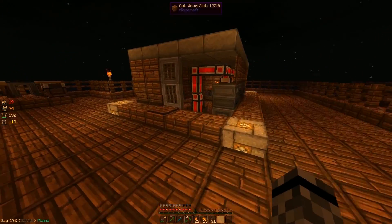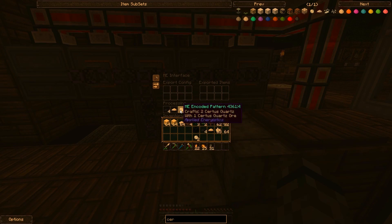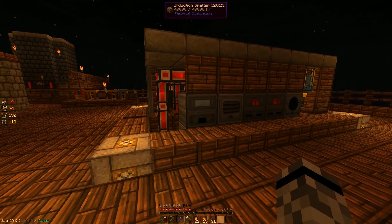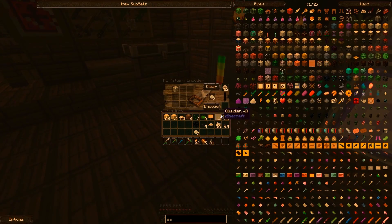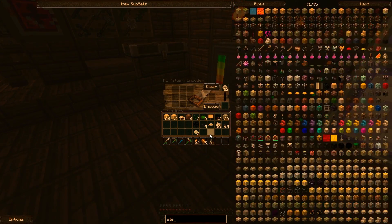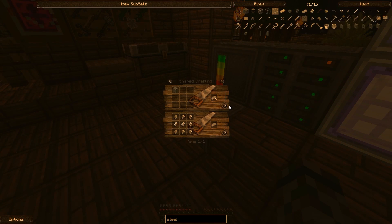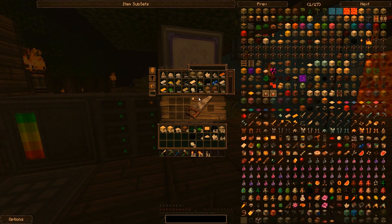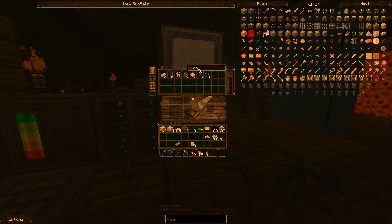Alright, so now we have our pulverizer ready to go pretty well. Let's pop these guys in. Nice. And the induction smelter — what could I make use of it right now? Steel — we do make a lot of steel. Can I shift-click steel in? I don't think so. One iron, four charcoal gives me steel. Encode.